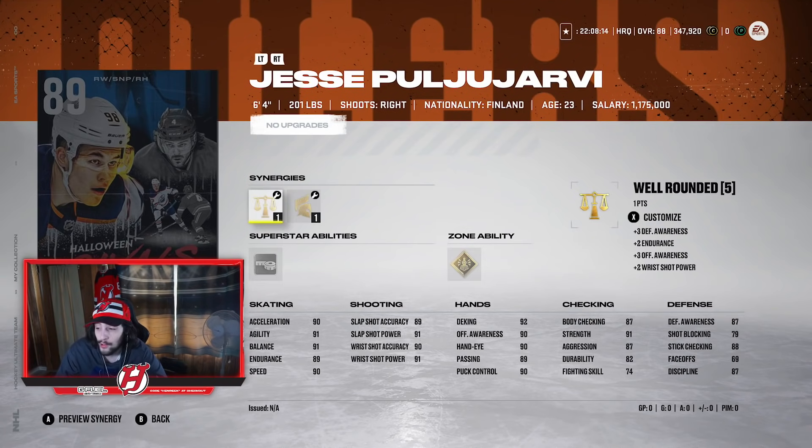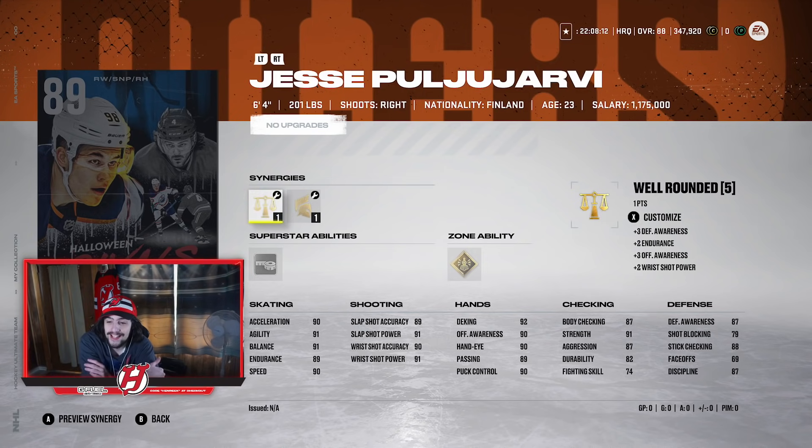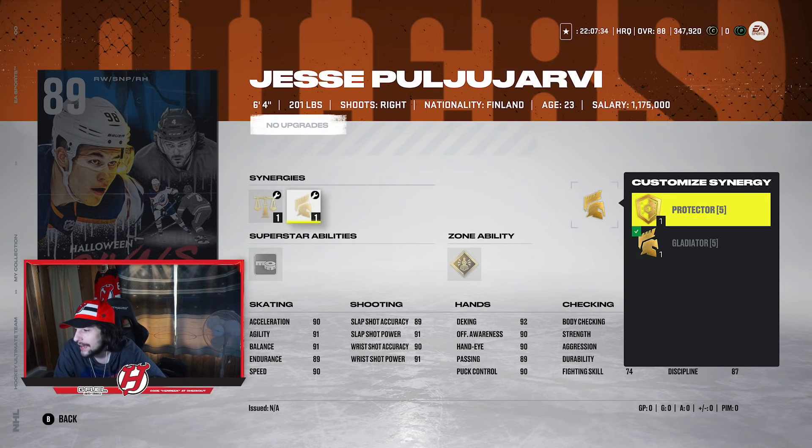Then you have Jesse Poglio-Arvey, who's 6'4", 201 pounds. He's got 90 Accel and 90 Speed at 6'4", 201 — that's extremely extremely good. He has an 89, 91, 90, 91 shot, so that could be a very solid card you could have on your team for at least a couple of months. Poglio-Arvey won't really get a higher card for a while. Giroux literally I think is still only 83 overall as his highest card, so Giroux will be getting that 91 for at least a couple of months. His synergy options are Well-Rounded, Bombarded, Gladiator, or Protector.